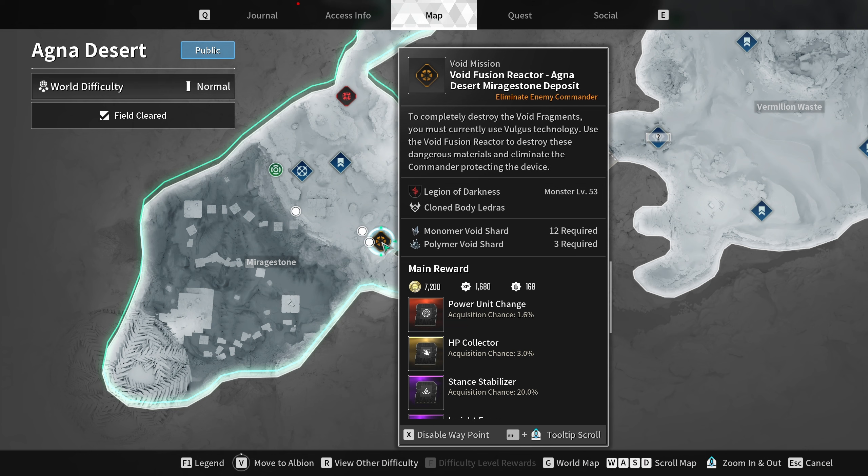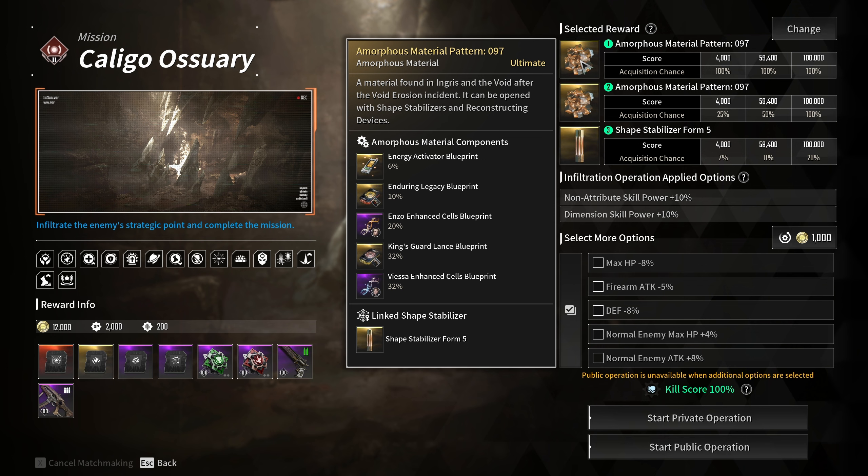There's also a fourth way where you need to do a hard dungeon, but it only has a 20% drop rate, which is not worth the trouble. If you're curious about the requirements for all four ways, you can check the description below the like button.